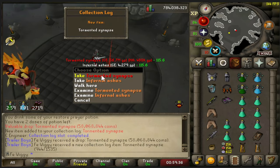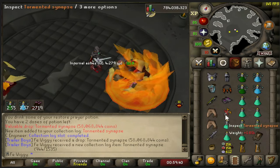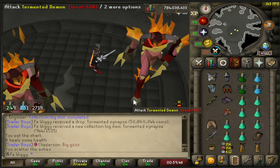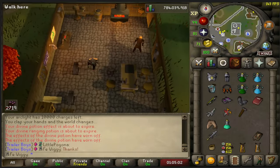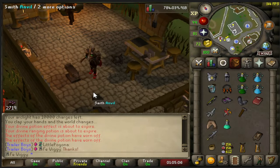There it is, the first tormented synapse! And I'm actually under the drop rate for one item. I'm at 438 kills. I think we can just use this on an anvil.